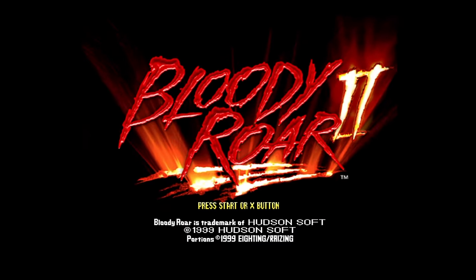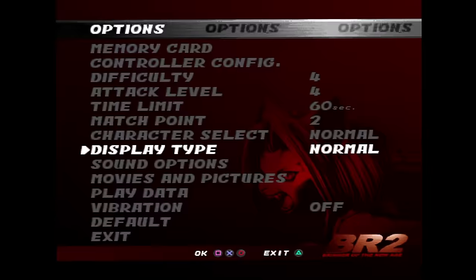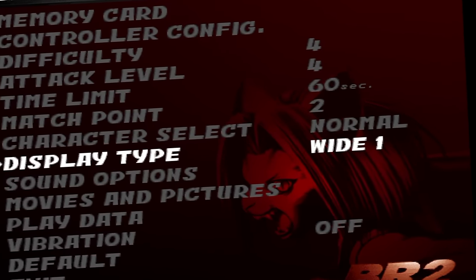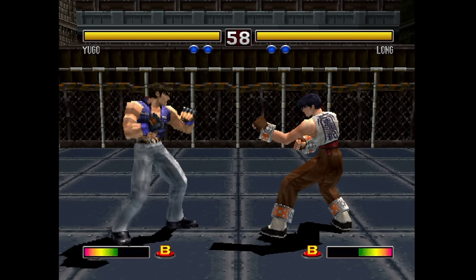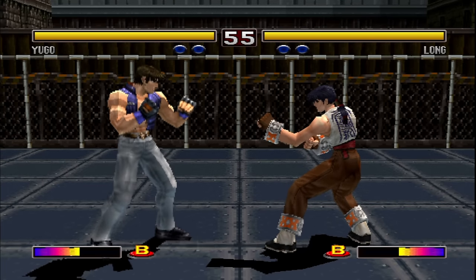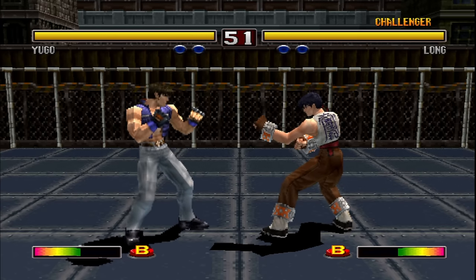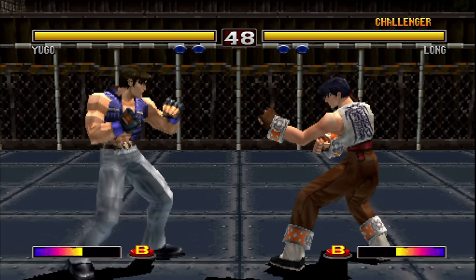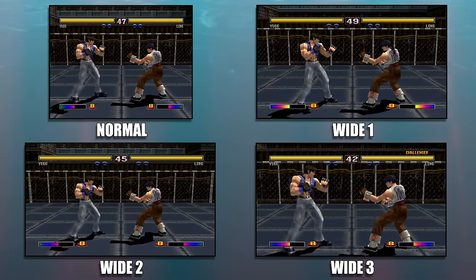Here's Bloody Roar 2 from Hudson Soft, a cool fighting game. In the options, you'll notice settings for normal (the 4x3 mode), Wide 1, Wide 2, and Wide 3. Wide 1 is a bit closer to the fighters than normal mode, so there's not as much empty space on the sides. Wide 2 has the same camera as normal, only wider. Wide 3 is really zoomed in compared to the other modes. Here's all four modes on the screen simultaneously for you to check out the difference.